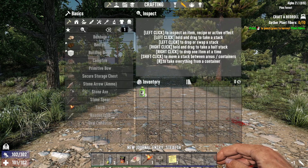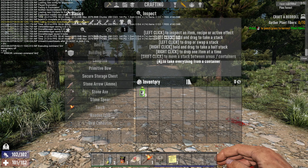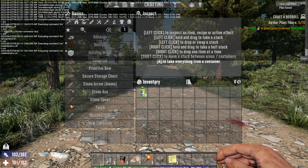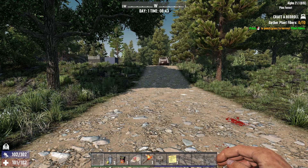Alright guys, first off you're going to hit F1, you're going to type in DM, you're going to type in CM to turn on the debug menu and the creative menu. You're going to then just hit F1 again, that way we don't have to do it in a little bit.